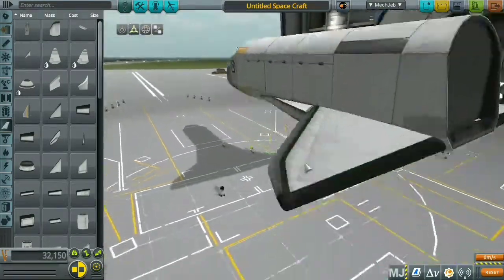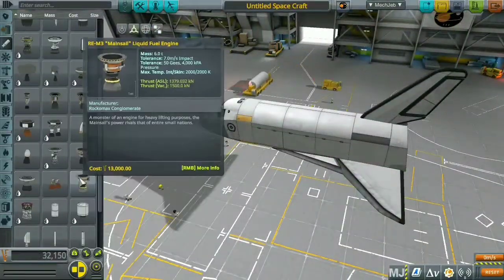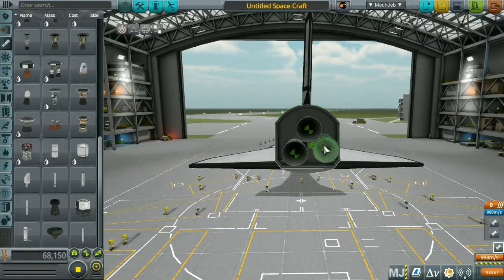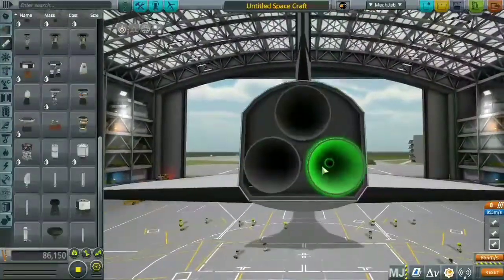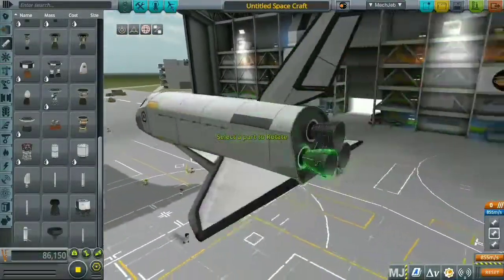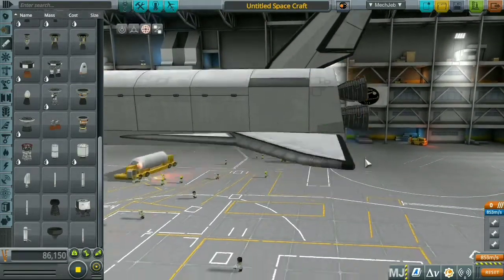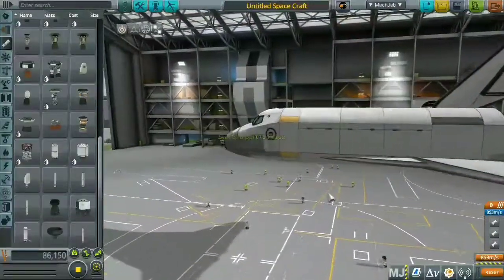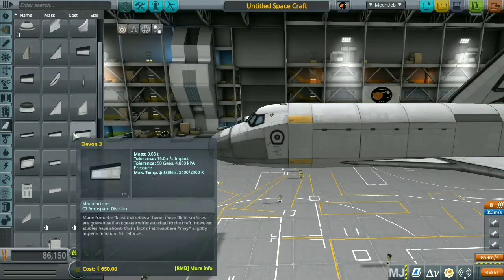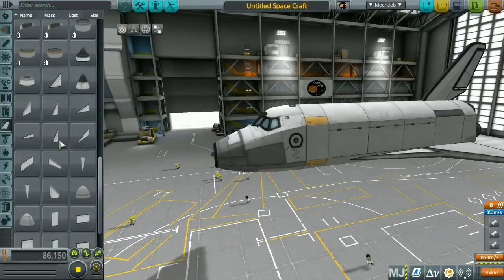I didn't have much time to completely launch another refinery — the second refinery that's going to be on both ends of the space station. I ended the video with the docking of the first refinery, so in the next episode you're going to see the docking of the second refinery.